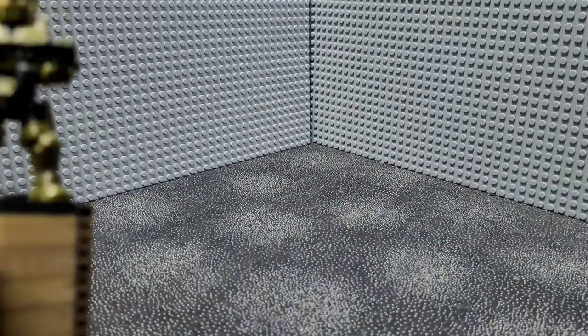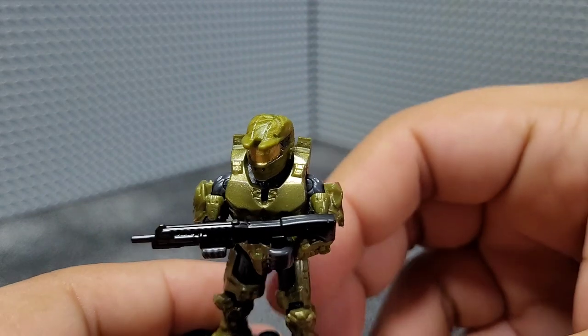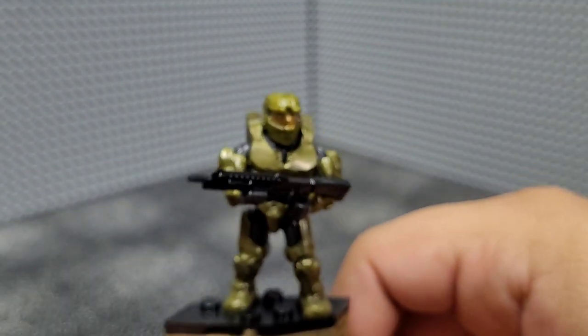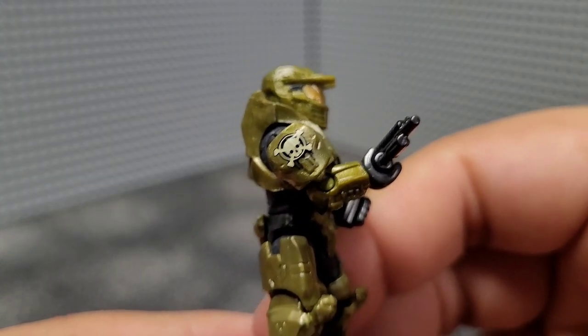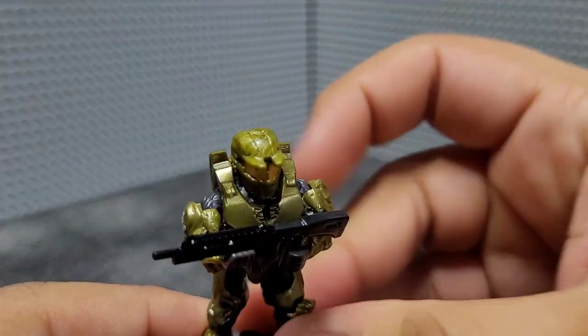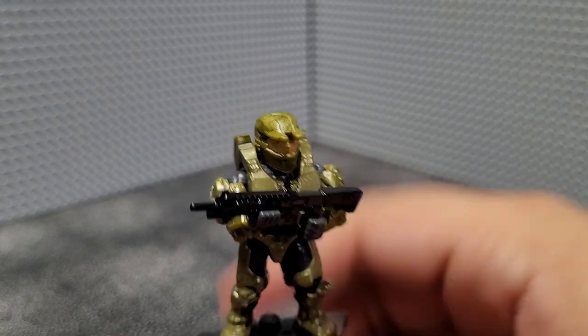Moving on to the final member of Red Team, we have Alice-130, who has the black shotgun. Same basic design, though I believe this has the male torso rather than the female one when I was assembling it. The legs came assembled but everything else had to be put together normally. The only main difference on her design is the skull and crossbones on the shoulder pad, which looks pretty nice and well detailed. Very nice figure — I enjoy their designs quite a bit.